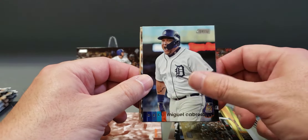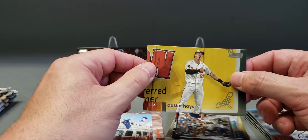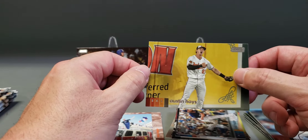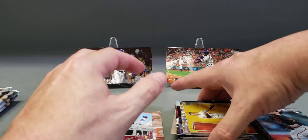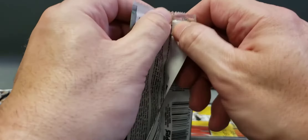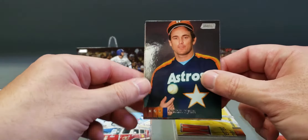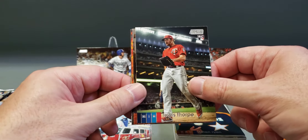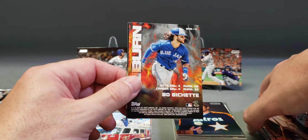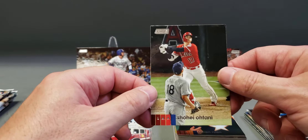Logan Webb rookie. Miggy Cabrera, Josh Hader, a Randy Johnson black parallel, and Austin Hayes — that photo is I believe from when he robbed Vladimir Guerrero of a home run last year, did the old chest pound. Nolan Ryan, Lewis Thorpe rookie, a Will Clark Stadium Club chrome — Will the Thrill, one of my favorite players when I was younger. A Beau Bichette Bash and Burn rookie insert and a Shohei Ohtani.